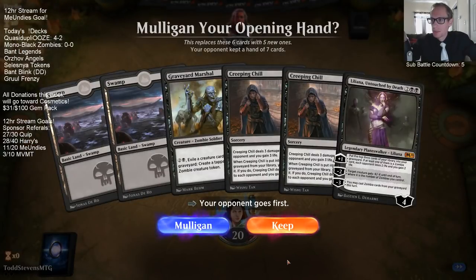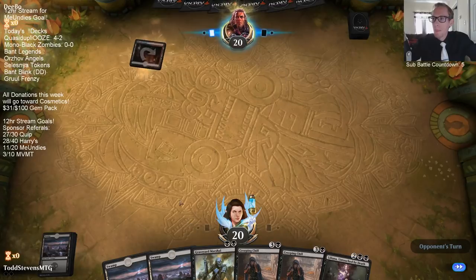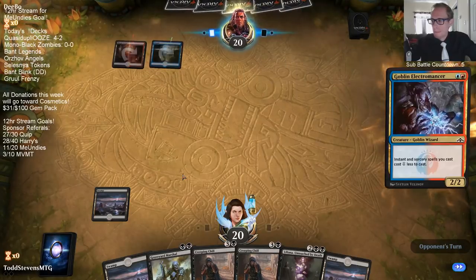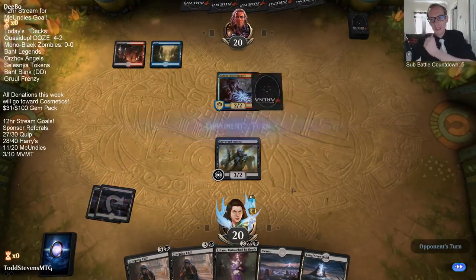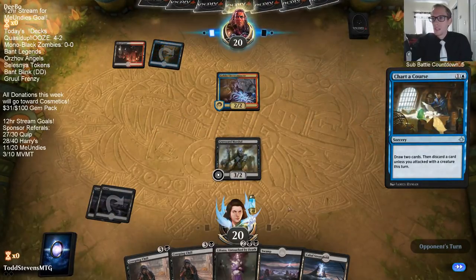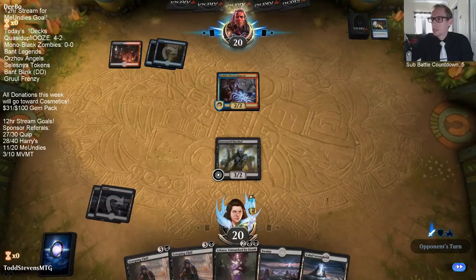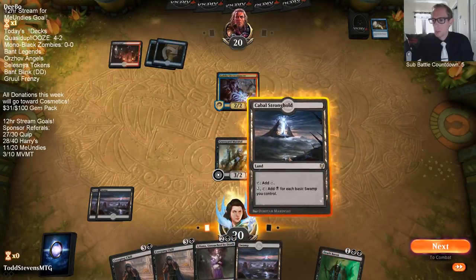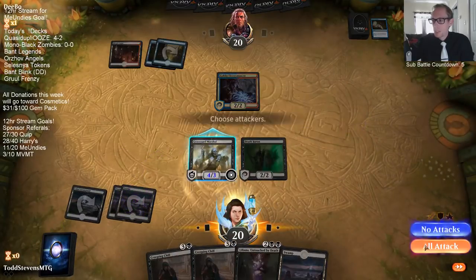Well this is not a very good hand but I don't think I want to go down to five. The Creeping Chills in hand are definitely not something we want in hand right away. Looking like this is just Izzet Drakes or Phoenix. At least they did not have a Shock or Lava Coil to kill my Graveyard Marshal and bring back both Phoenixes — at least they weren't able to do that.